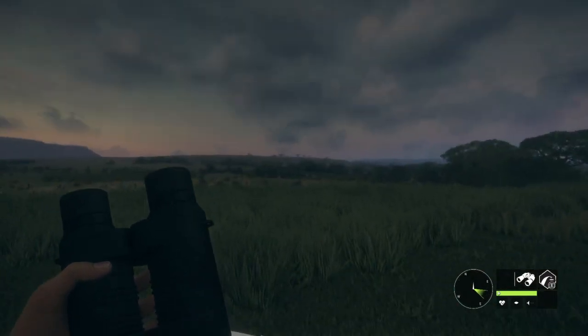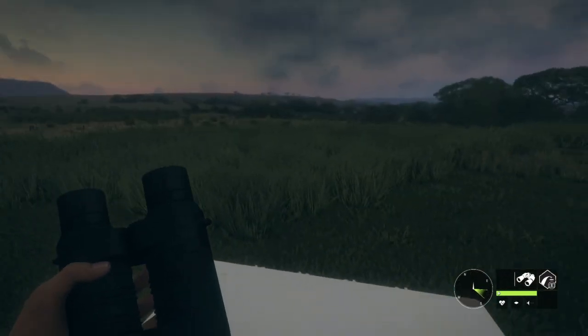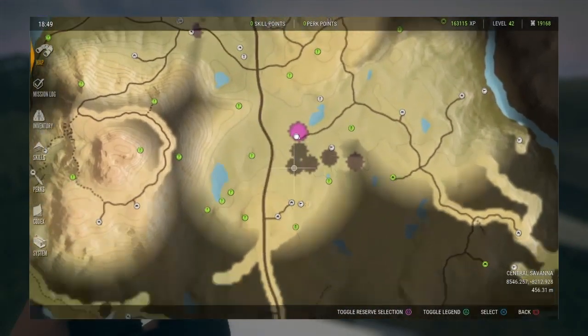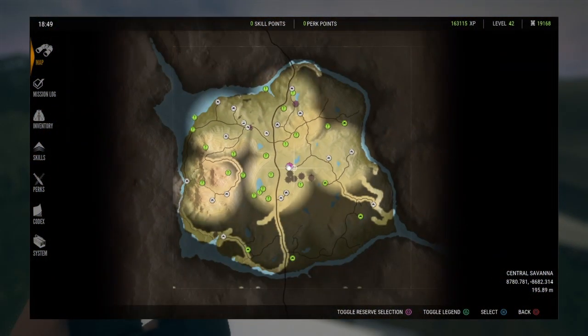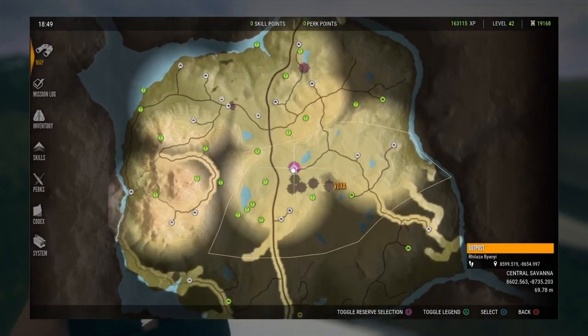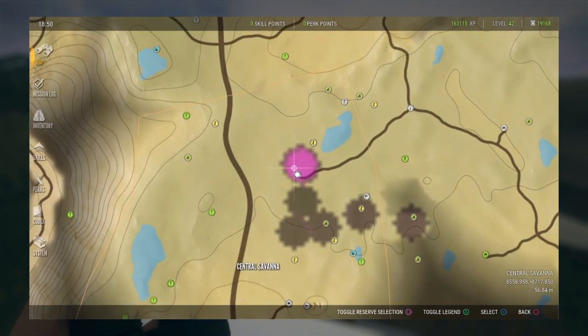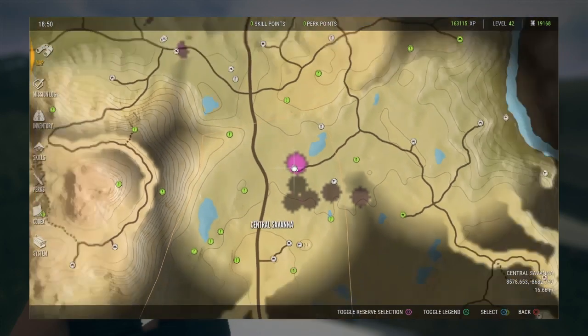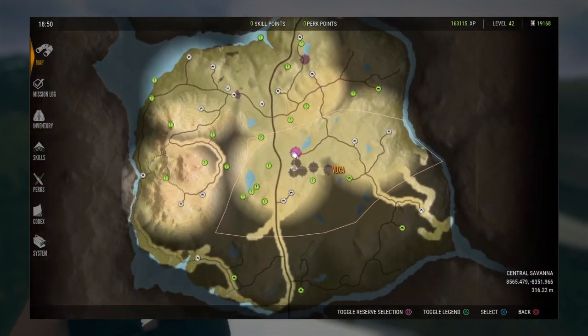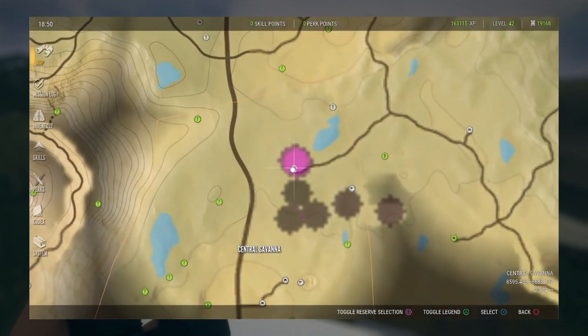What I want to tell you guys in this video is the best area to hunt Gemsbok, which is right here on the map. As you can tell, I've been hunting the heck out of them right here. So right here in this area on Verhanga, this outpost in Central Savannah — this is the best place that I have found so far. I haven't even explored this part of the map yet, but I normally stick around the central part here and this area is really good.